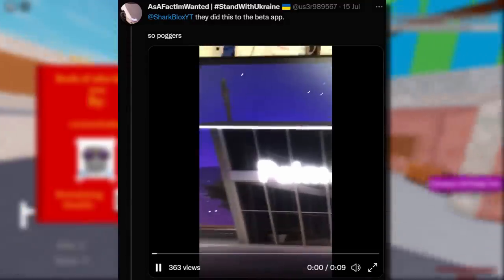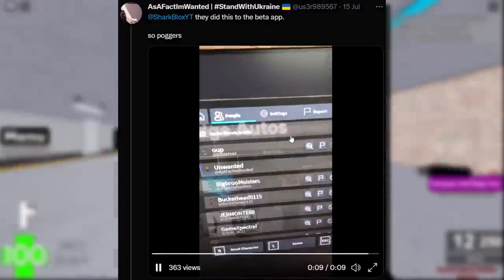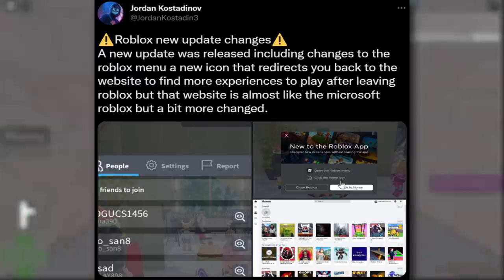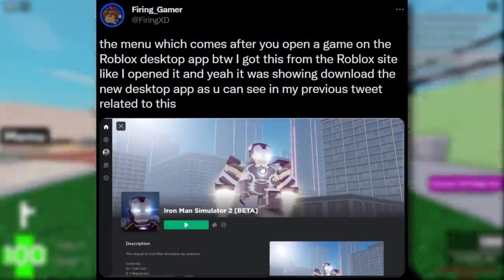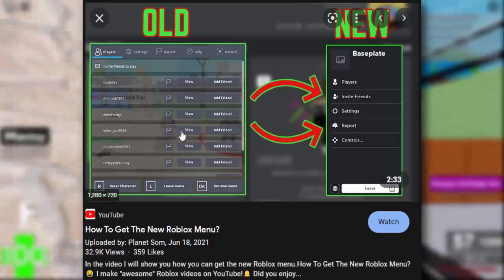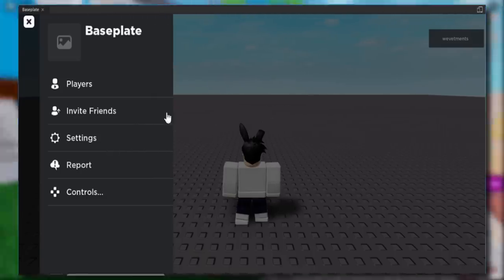I got a tweet here from AsAFactImWanted, and they sent me a video of the new menu in the desktop beta app — well, it's actually the old Roblox menu. So many people hated the new menu that they enabled on the desktop beta app that Roblox actually reverted it back to the old menu. There's also a tweet from Jordan — they brought back the old menu, there's a pop-up saying 'close Roblox, back to home,' and there are some changes on the homepage. This update looks pretty cool: when you select a game, it has a whole profile background banner. The new menu was kind of scrapped — it's always frustrating when Roblox bring out updates nobody likes and they just end up getting deleted.